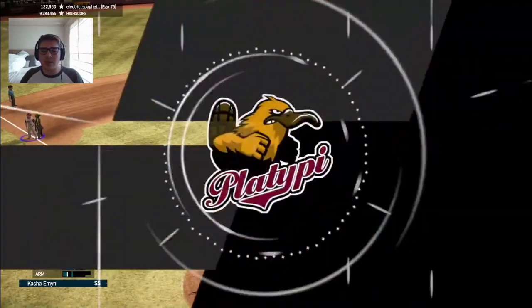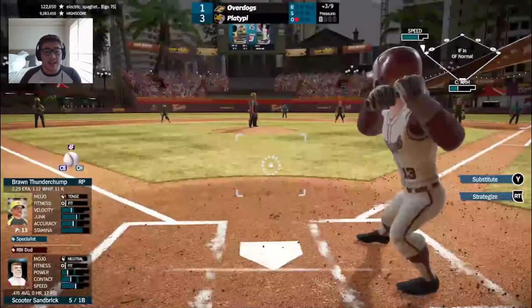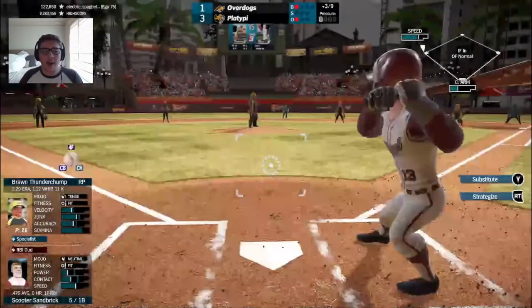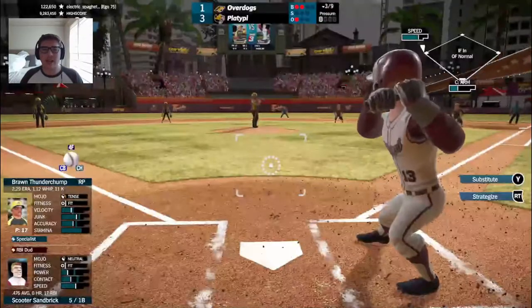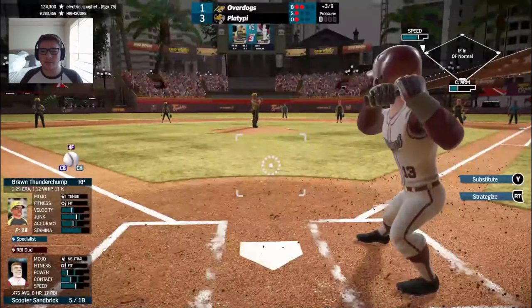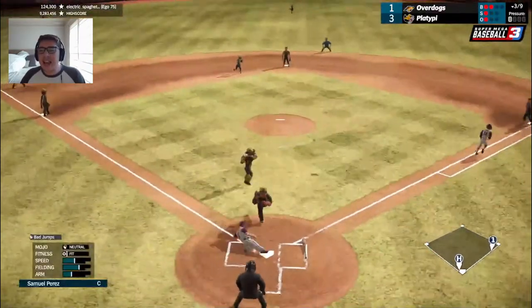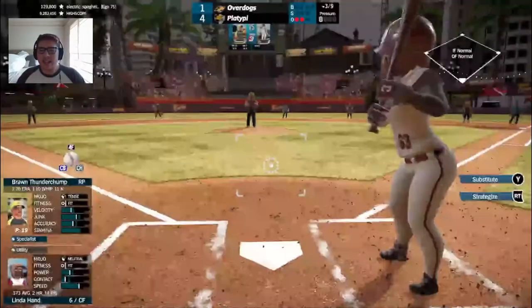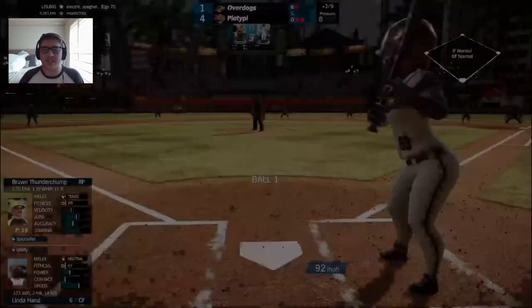Beefcake was trying to score on that one but Muffin will be thrown out — not before a run does score though. Here's Scooter Sandbrick. Ball one outside, ball two outside, 2-0, strike one. Now bunting — it's a safety squeeze! Beefcake scores. It's 4-1 Platypie. Out at first is Sandbrick, but a perfectly executed safety squeeze.